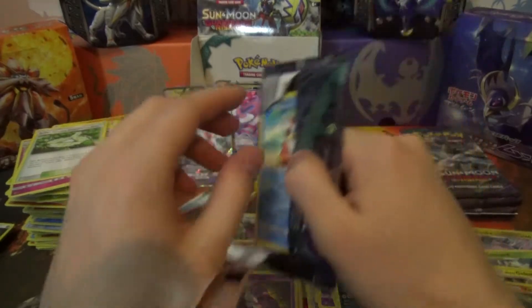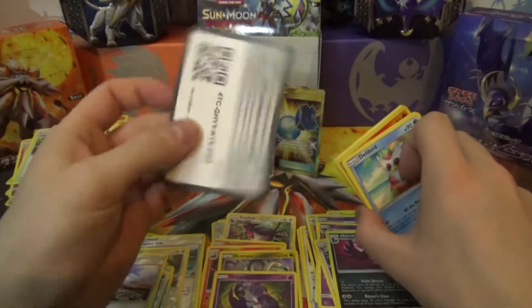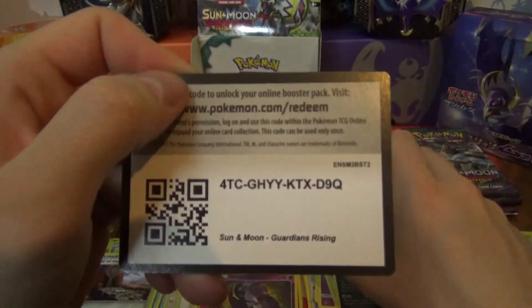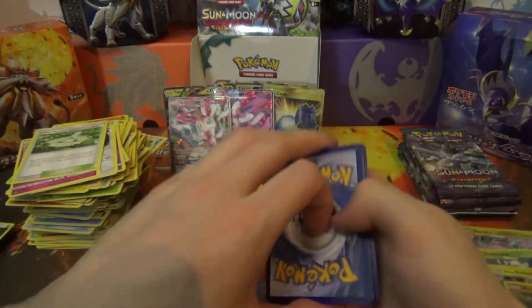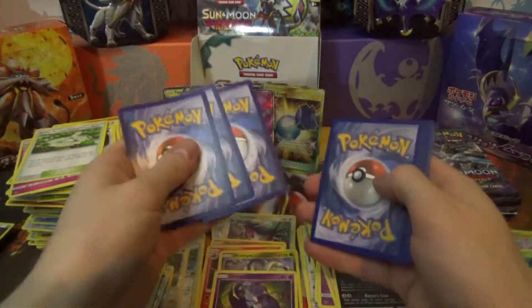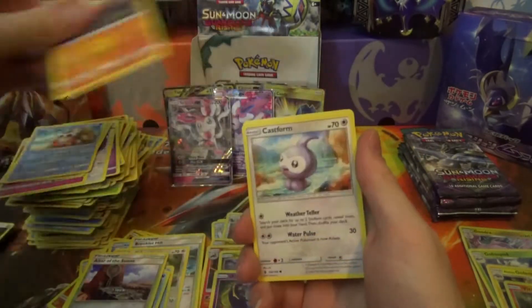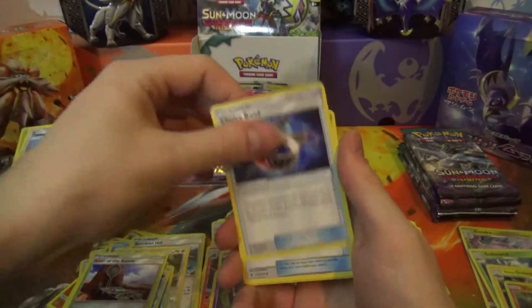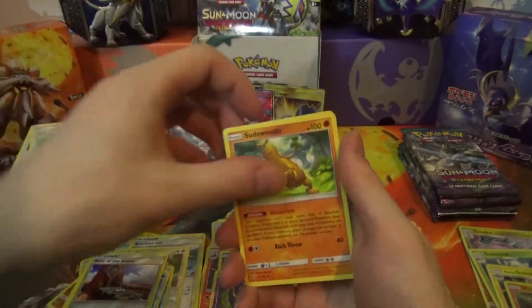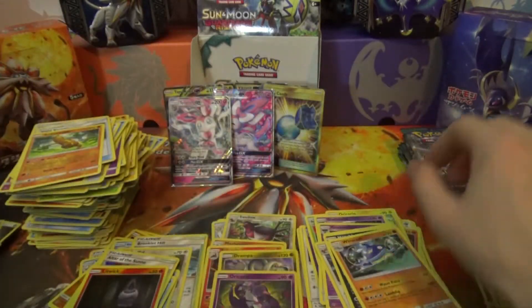Come on, pack! Code card — tell me what you get in the comments down below! Pack: Dewpider, Nosepass, Castform, Phantom, Taylo, Choice Band, Field Blower, Sudowoodo, Ledyba, and Wishcast Regular Rare.